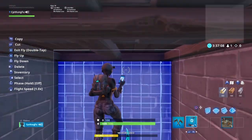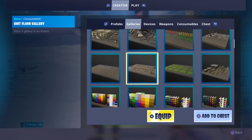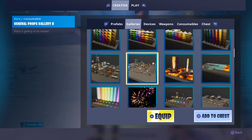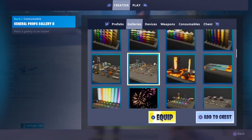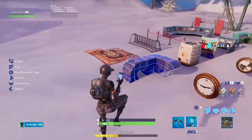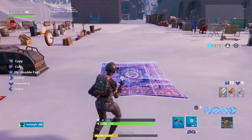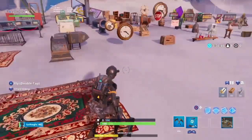If you want to know where to find the carpet, I have the gallery open here. You go to galleries and it's the General Props Gallery B — this is where you'll find the carpet at the left corner here. And then you can just put it anywhere you want and you can fall right through it.